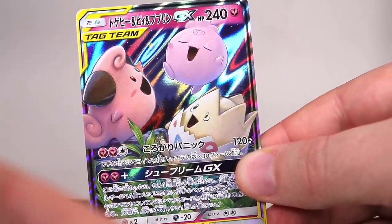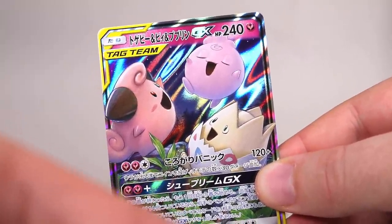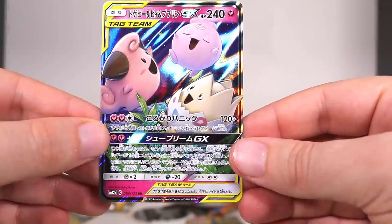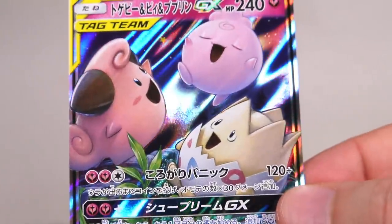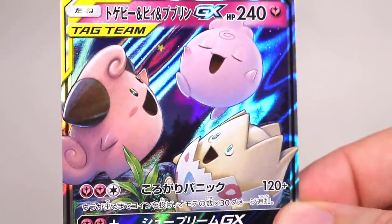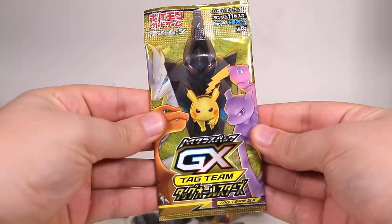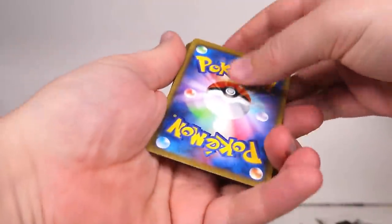Oh, they're doing triples now! Three baby-ish looking Pokémon — Cleffa, Togepi, and Igglybuff. Igglybuff and Cleffa are both babies, I think Togepi is just a basic — did they change that? Very very cool GX, not super special, but I haven't seen it in real life before. That's really really cute.